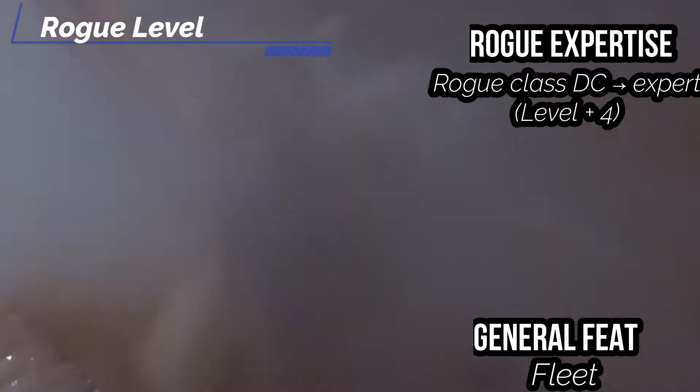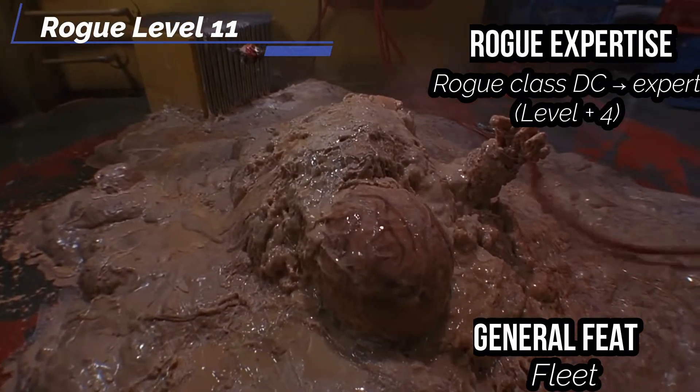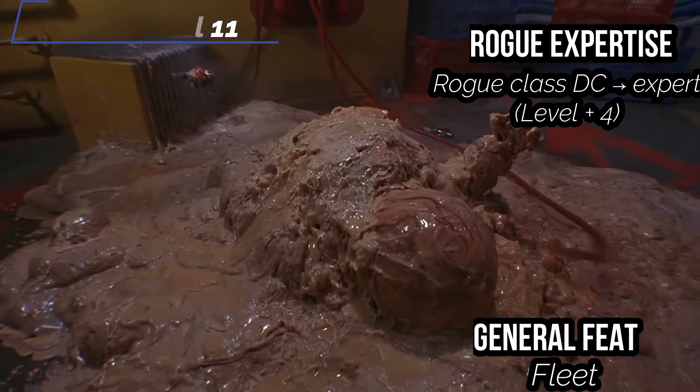At the eleventh level, you get a general feat — I'd suggest just getting Fleet to increase our land speed by 5 for an even 30. You also get Rogue Expertise — your Rogue Class DC increases up to Expert. As well as our Sneak Attack, which bumps up to 3d6 now.